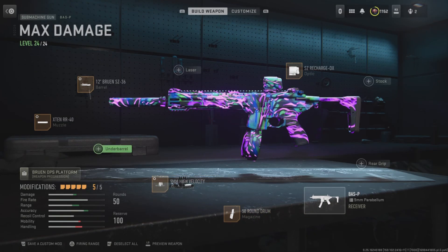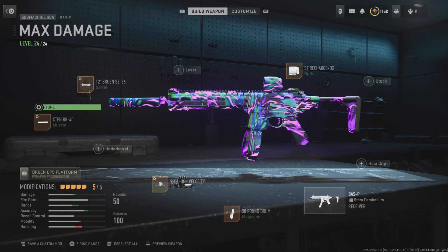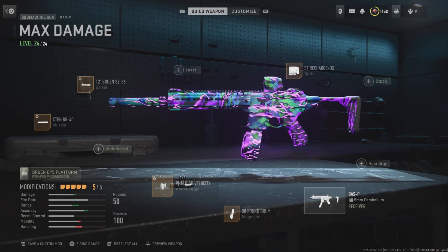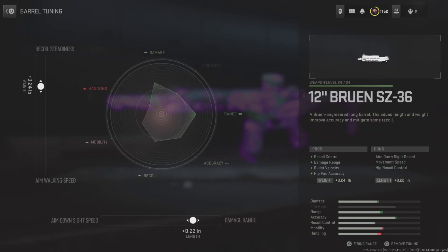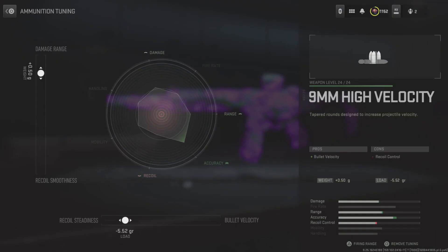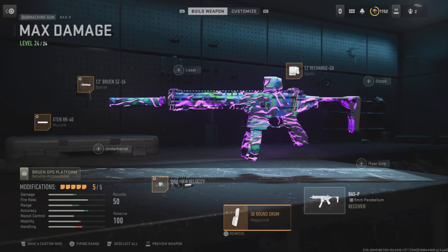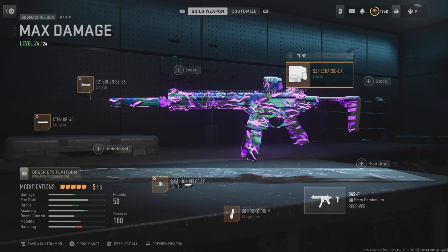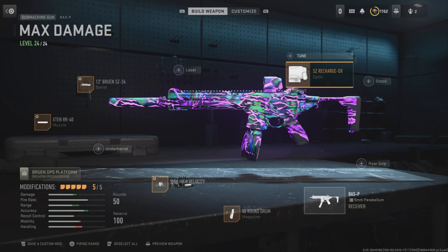So here's the class setup I have for the long range Boss P. First off, we have the X10 RR muzzle with the tune for recoil smoothness and bullet velocity. We have the 12-inch Bruin barrel with the tune for recoil steadiness and damage range. We need the high-velocity ammunition with the tune for damage range and recoil steadiness. We have the 50-round drum to maximize ammo capacity. Lastly, we have the SD Recharge optic, though any optic of your choice works with this gun.